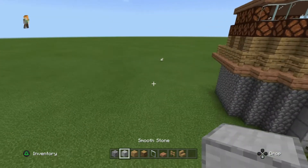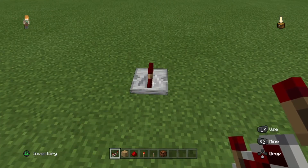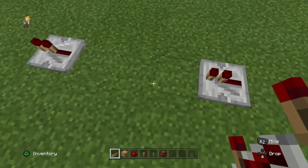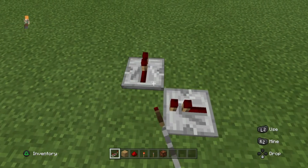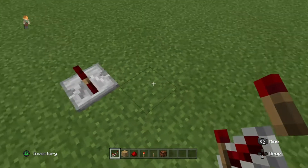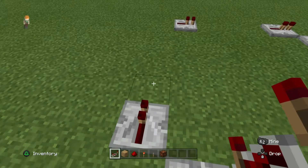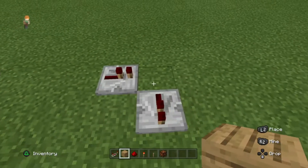Let's go ahead and jump right into it. We're gonna start by placing a repeater right here, and we're gonna count one, two, three, and four — so three empty blocks then one repeater. Right next to that repeater going in this direction, place another repeater, then one, two, three, four. Continue so forth: one, two, three, four. In between all those repeaters, place a block.